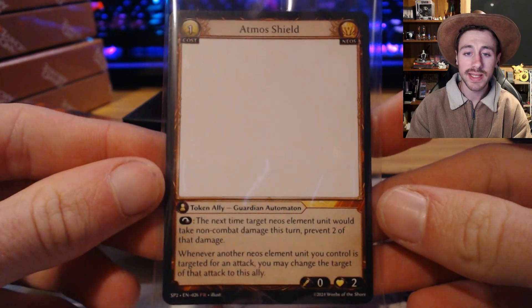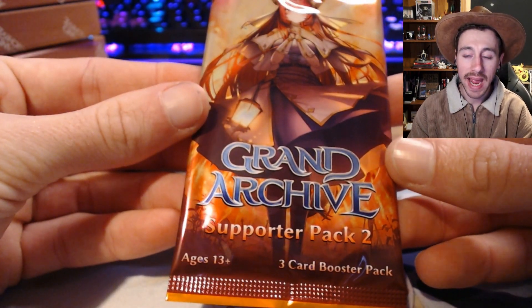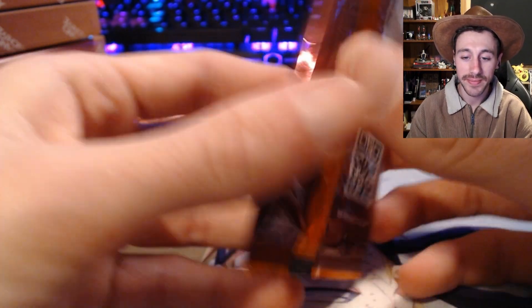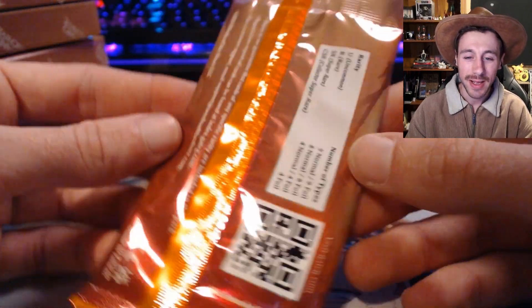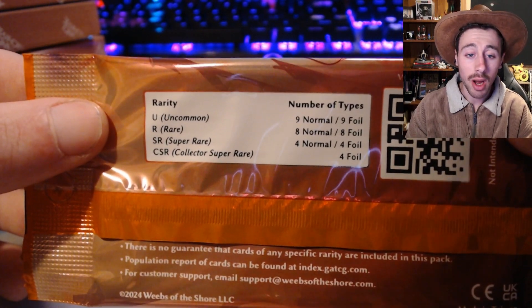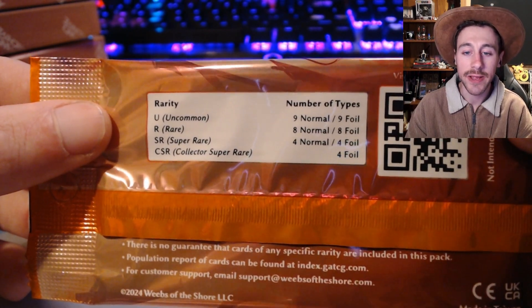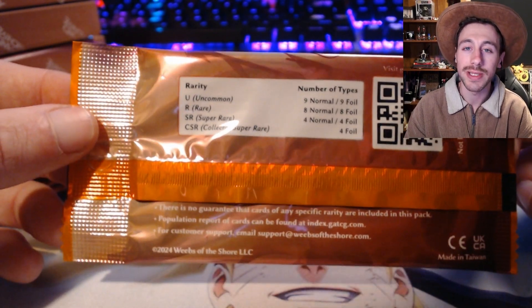Our box topper is Atmos Shield — pretty cool. Now just before I cut the last pack, I'm going to show you guys what the packs actually look like because they are beautiful. This is the alternate art version of Cremation Ritual. You get eight packs per box and three cards per pack, so that's 24 cards. They look cool. The rarity hits on the back — you can only get uncommons and above, so no commons. There are nine uncommons, eight rares, four supers, and four different CSRs, so hopefully we hit a CSR at some point.